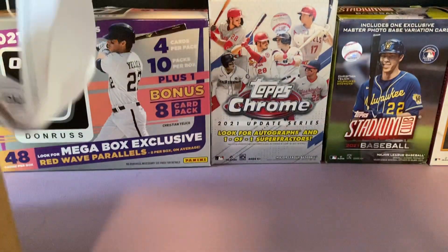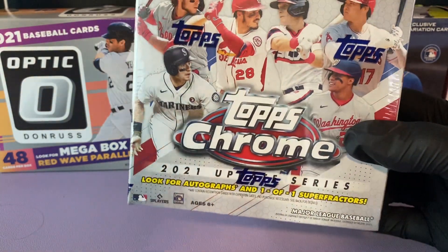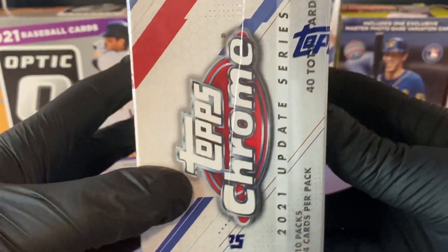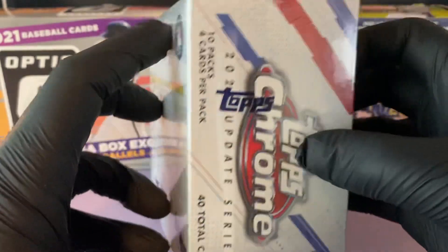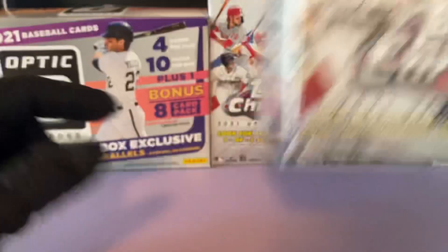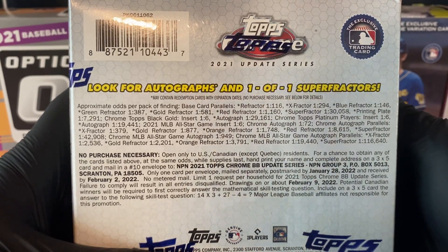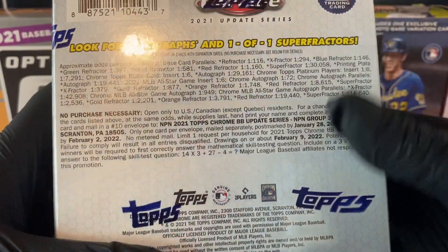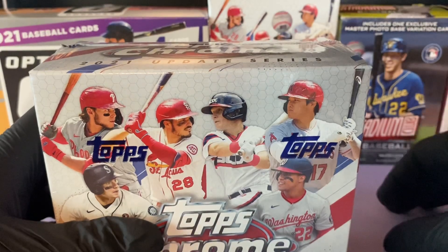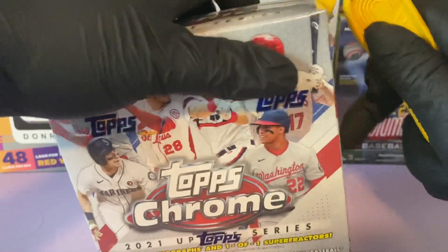Today we will be opening a 2021 Topps Chrome Update Series Mega Box. We did open a hanger and got an X-Factor out of 125 rookie auto — if you haven't seen that video, check it out. In this box we have 10 packs, four cards per pack, for 40 total cards. You're not guaranteed an auto like an Optic mega, but on average you get one. For the month of May we are doing a giveaway — like and comment on every video, and be publicly subscribed to win a fat pack of 2022 Heritage.